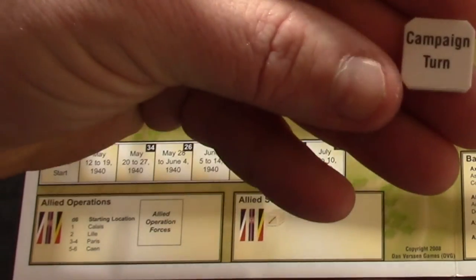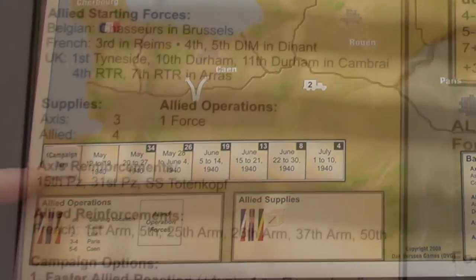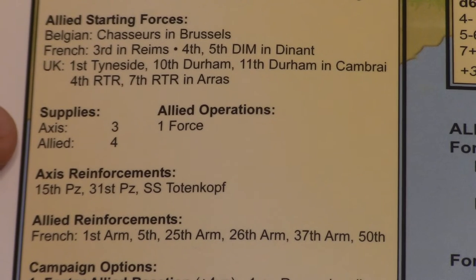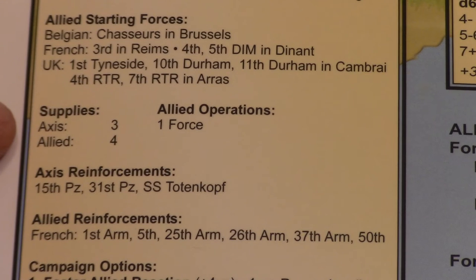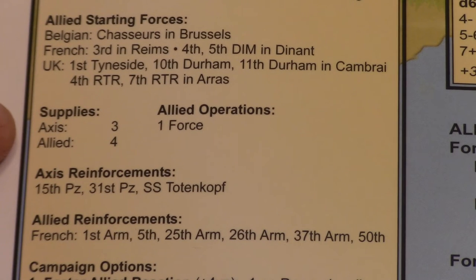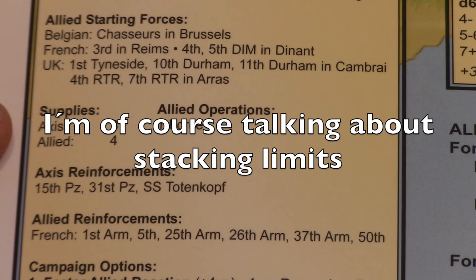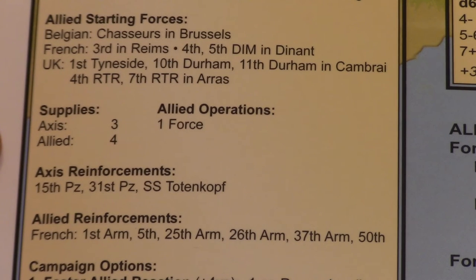You also need to put the Campaign Turn Tracker on the Campaign Turn Start Spot. After setting up these starting forces, look at the next column, which indicates the number of supplies the Axis and Allied will have at the start of the game. Supplies are important for many things: refitting units from reduced to full strength, movement, and keeping many units in the same spot.